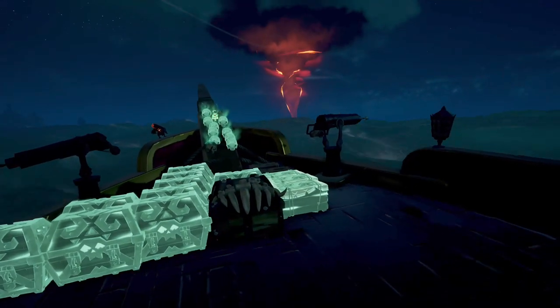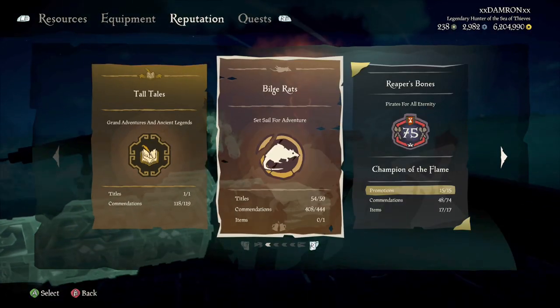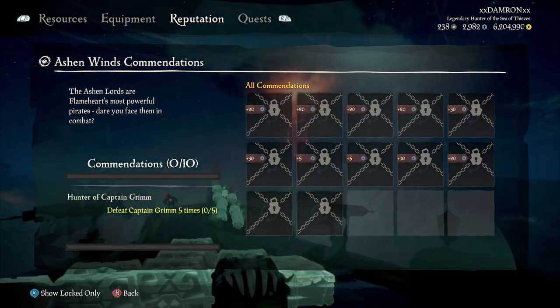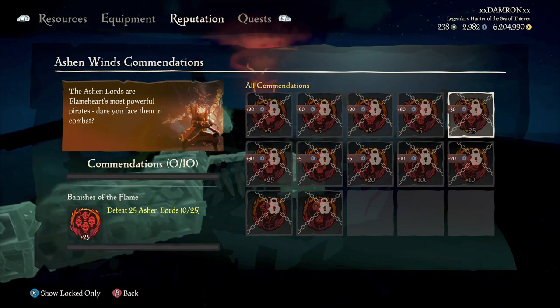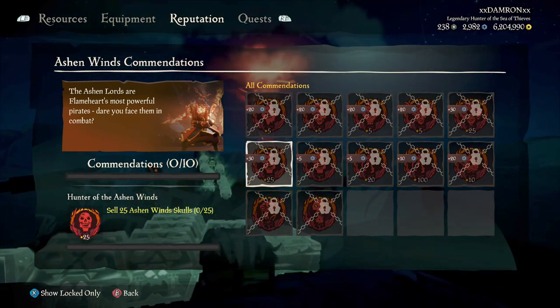First you're going to notice these new red swirling, almost volcano tornado-like structures, and those are going to signify the new event. It's in rotation with the skeleton fleets, skeleton forts, and Flameheart, and there's a ton of new commendations that you can see in the Bilge Rats section.